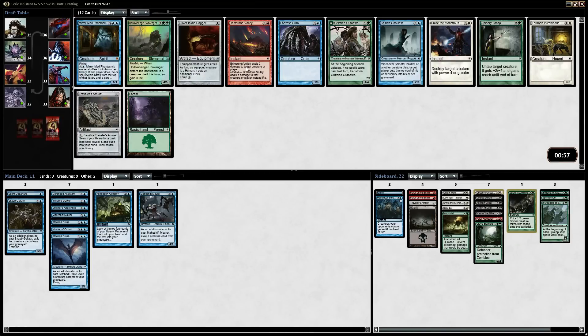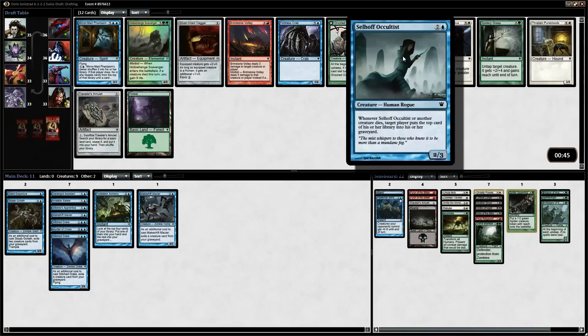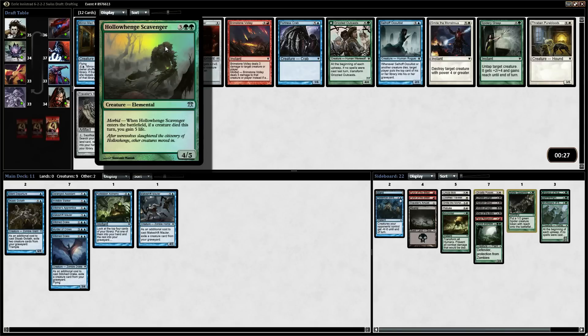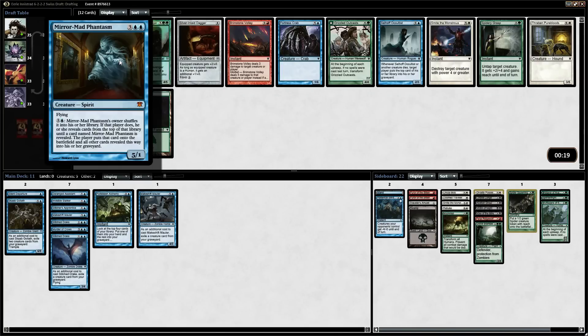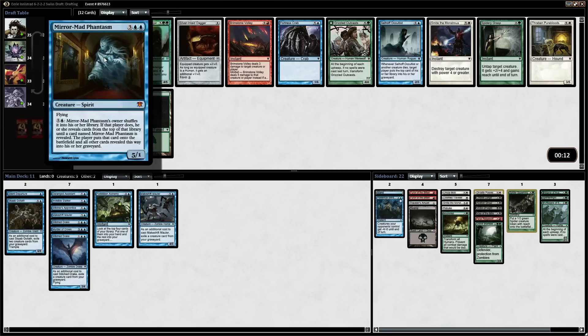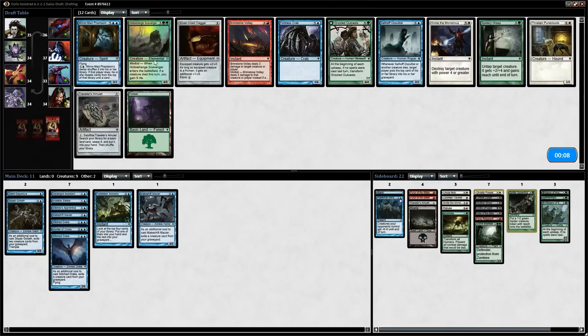I could have had three Brimstone Volleys — that's insane. I'm a fan of Grizzled Outcasts because it turns into a 7/7 quite easily. We have the Cellar Door Oculist, which is really good for self-mill, which our deck does want. But I think we'd rather have a Grizzled Outcast over it. We also have a Hollowhenged Scavenger, which gains us 5 life — it's almost like a Thragtusk. I think I'd rather have the Hollow Hinge. The Mirrormasked Phantasm is a 5/1 for 5, and you'd have to get two of them to really make it worth it. I think I will take the Scavenger — it stabilizes you so well.